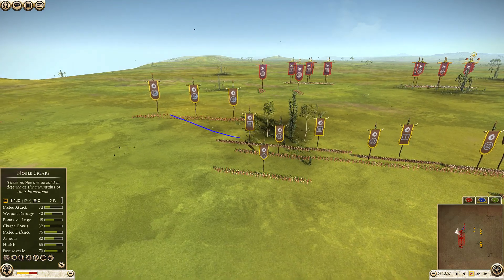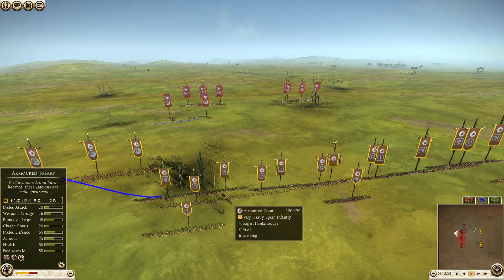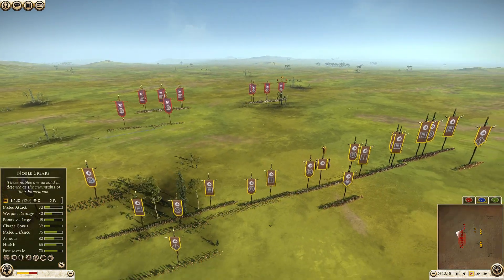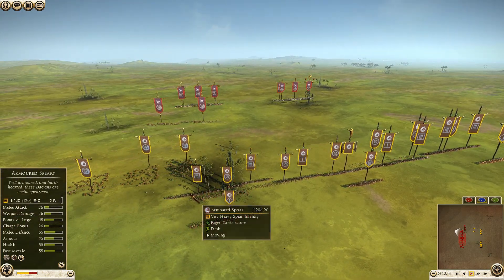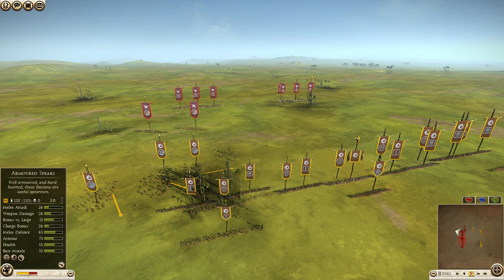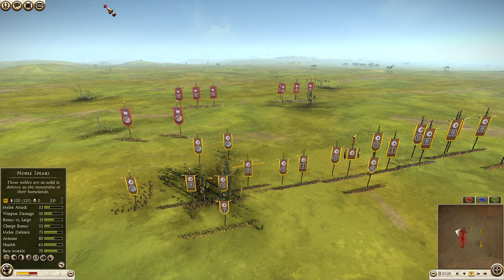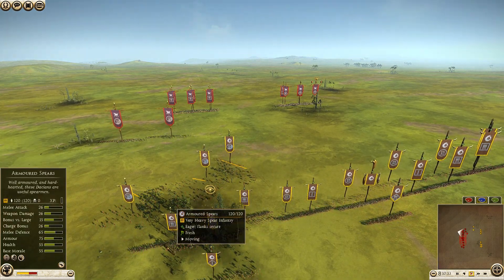I've taken three bow horsemen, he's taken a couple of Parthian horsemen. In response I've gone with a different army from last time — both spear and sword heavy — but I haven't taken any melee cavalry or Shock Cavalry. Why fight fire with fire? Why take spear horsemen or Noble Horse when Parthian Cavalry are going to be so much better in every respect?